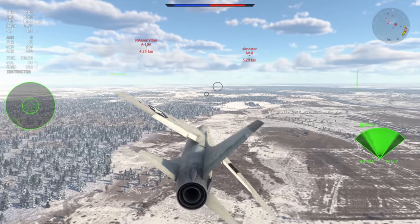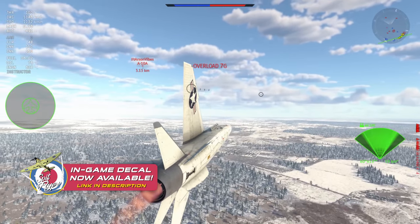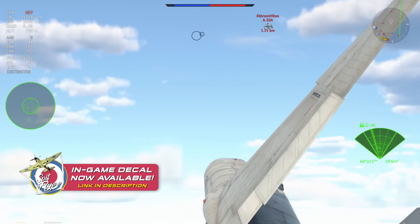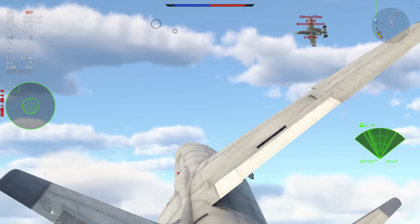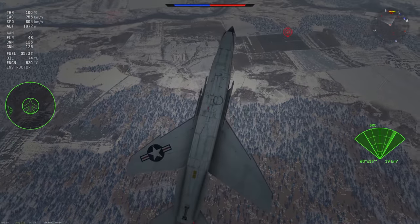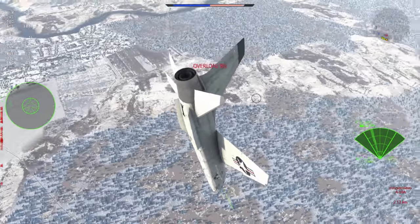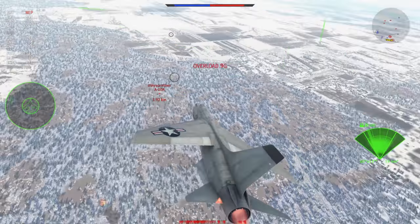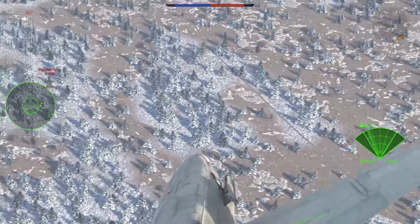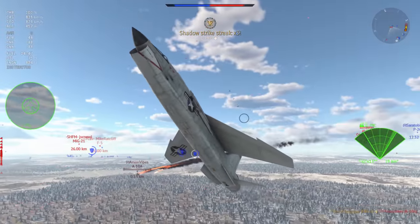As we get into this dogfight, notice how I step off the afterburner just as we exceeded 1,150 — because this plane compresses like nothing else at that speed. I go for the A-10 because it has turned its attention away from me. I go quickly into the vertical, keeping an eye on the AV-8, and I'm very close — I can either kill one or dodge the other. I go for the A-10A, manage to get him, and just as I do, I put myself in a position where the AV-8 can't get me.